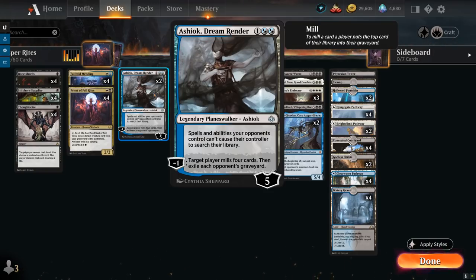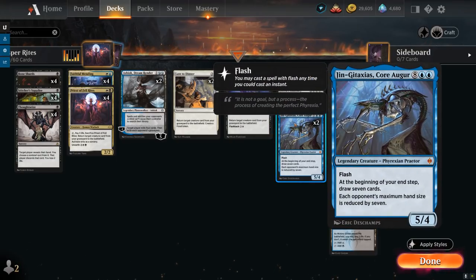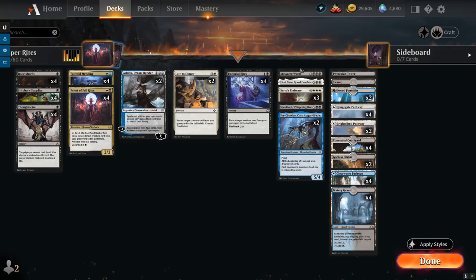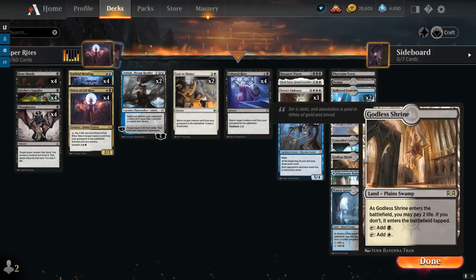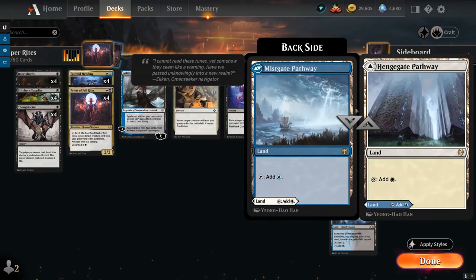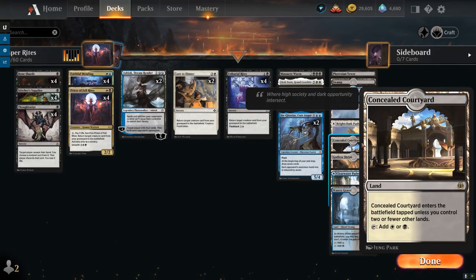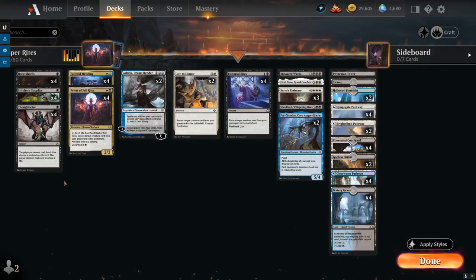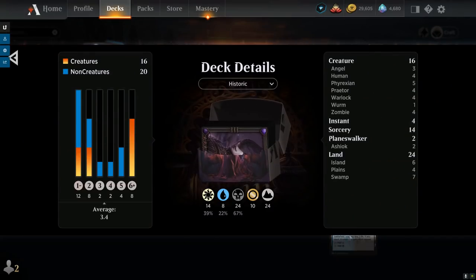The instant-speed nature of Faithful Mending helps us play around sorcery-speed graveyard hate. We also have Ashiok, Dream Render — excellent in the mirror match, as it can exile the opponent's graveyard with the minus 1 and prevents the opponent from searching their library. We can also target ourselves with the minus 1, milling 4 cards while exiling the opponent's graveyard — a one-sided effect. Our mana base includes 1 Phyrexian Tower, 4 Watery Grave, 2 Godless Shrine, 2 Hallowed Fountain, 1 basic Swamp, several pathways, and the full playset of Concealed Courtyard as a fast land.